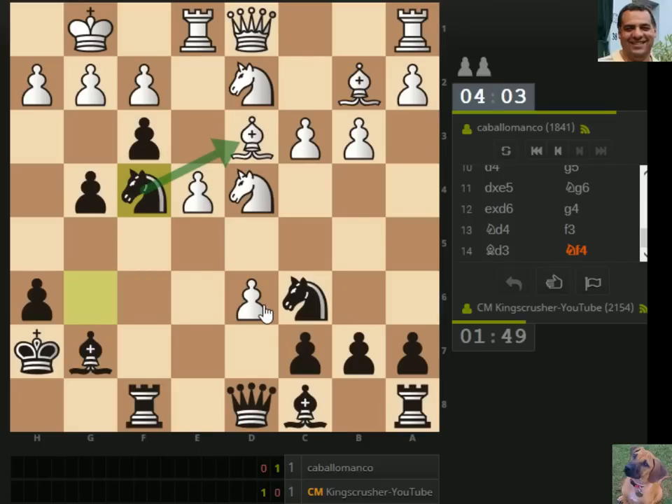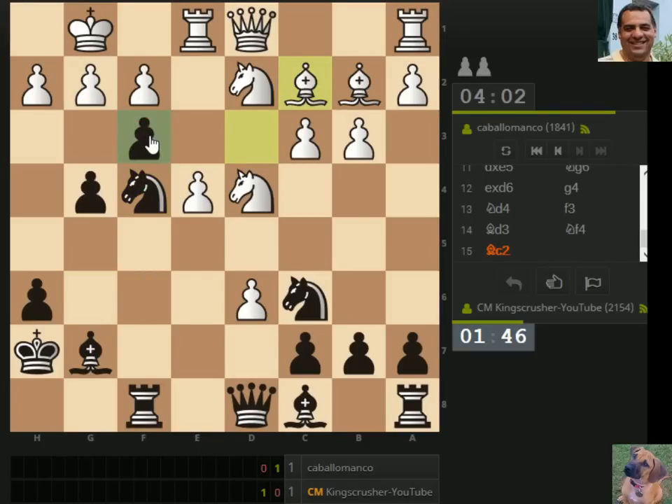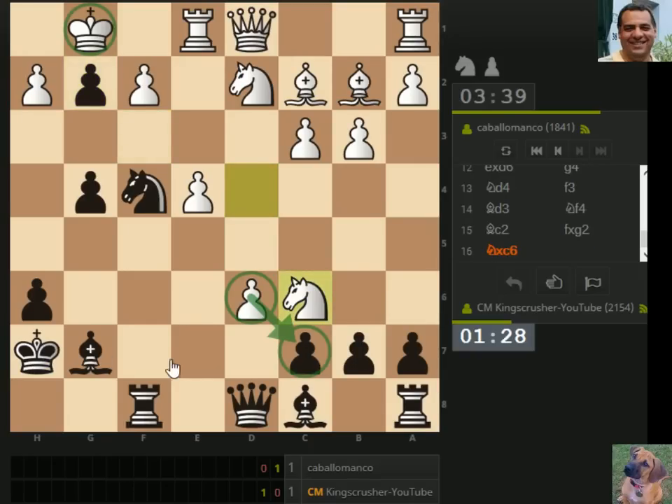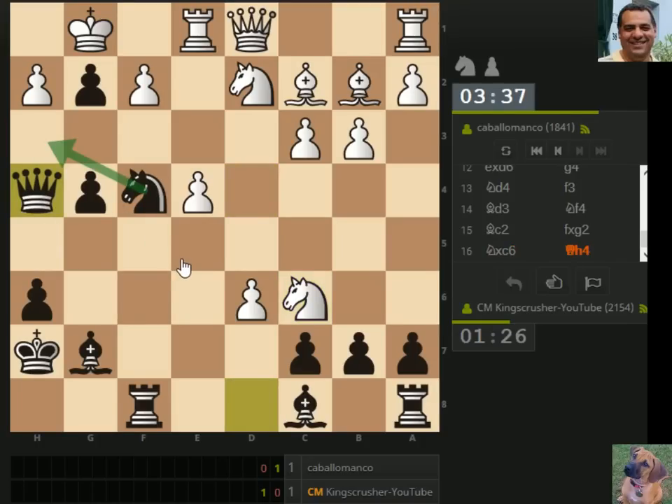We're hitting the bishop, we're hitting g2. Now if we take this pawn: queen h4, knight h3 — mating, so probably a good idea to take the pawn. E5, check — the king moves, there's no battery just yet. Doesn't matter about this pawn so much if we can get the mate. Knight h3 is really a good idea — famous last words.